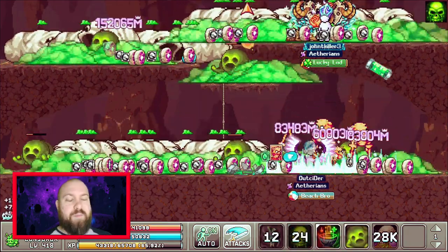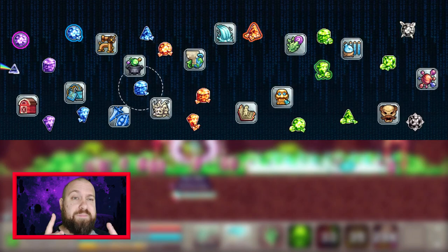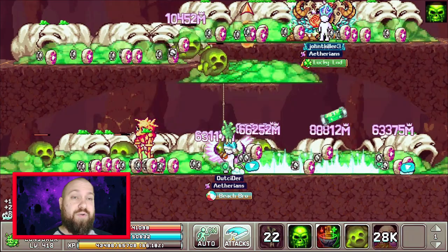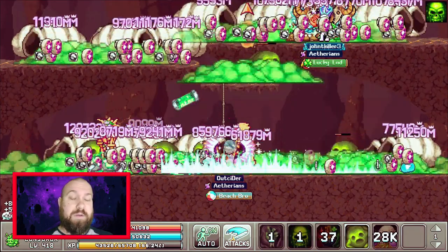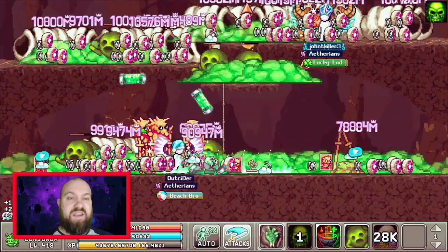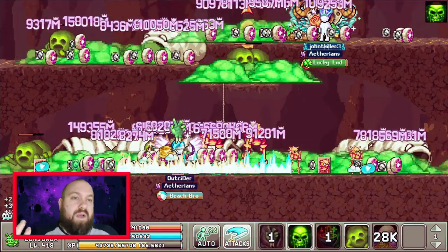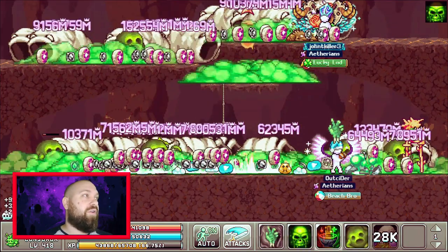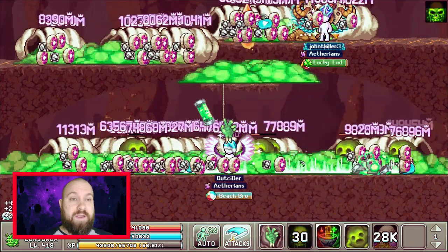Thirdly, he comes with the lab. Lab is probably the biggest buff you're going to get in world four. He will be a lab slave for a very long time in world four along with many other units. However, we're not going to focus on that because it's a very long, arduous part of the game — a lot of sitting around. So we're going to talk about Cranium Cooking.